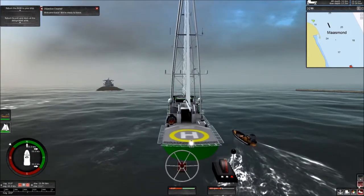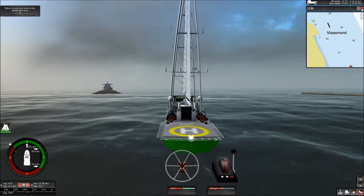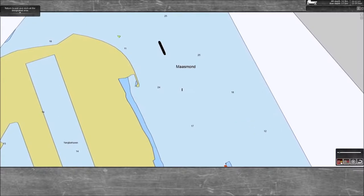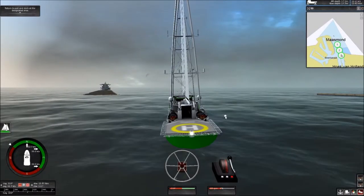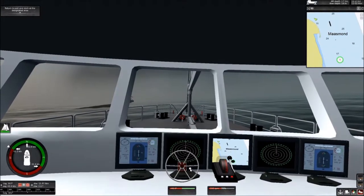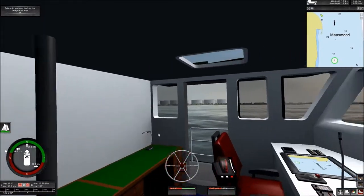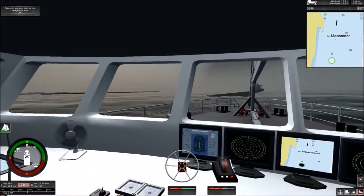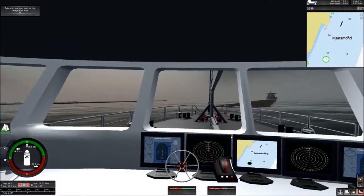Let's go ahead and put the RIB back on there. It says welcome back — go ahead and return to port and dock at the designated area. Let's find out where that is. Not sure where to go, but I'll head back down. I think it's going to bring us back to the other map when we get fairly close. Let's get this baby turned around. This baby is absolutely fast at turning.